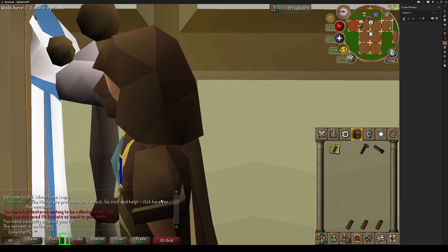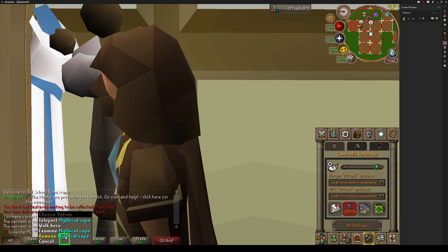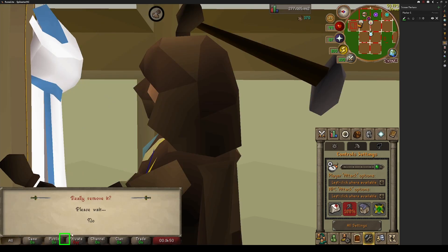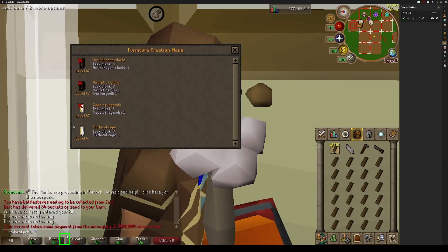The sweet spot I found for calling the butler is when you've made the second to last one and it's still up — call the butler again, fetch some planks, remove the current one, build another one, remove it, and now you shouldn't have to worry about him coming back too early. And here he is and you can just keep going.